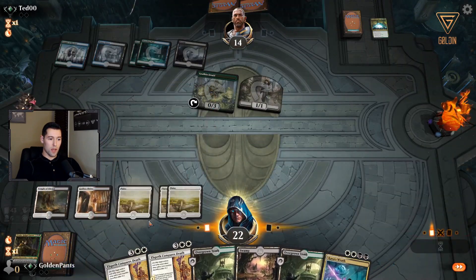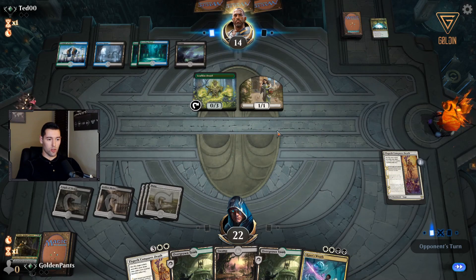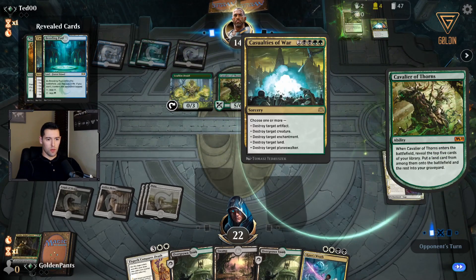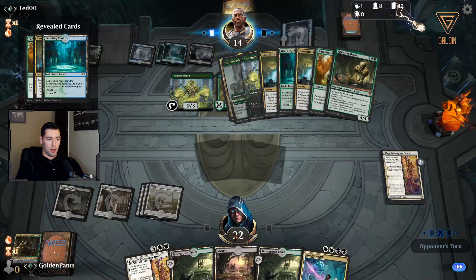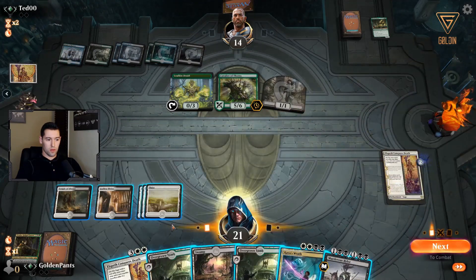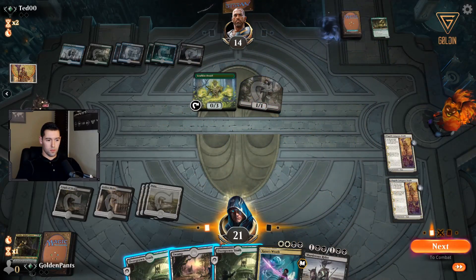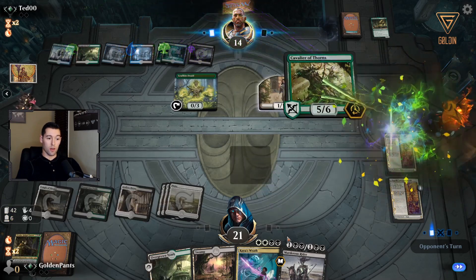I'm going to keep Kaya's Wrath open in case he drops like a Hydroid Krasis this turn. Cavalier of Thorns again — also good. What does he have? He can bring Casualties of War back with Kaya's Wrath. So I'm going to hit that with Elspeth Conquers Death, which will exile it and he won't get the trigger.